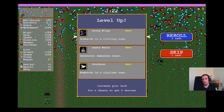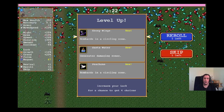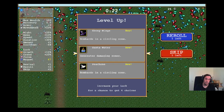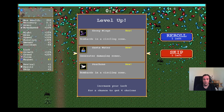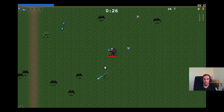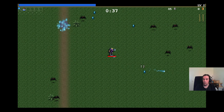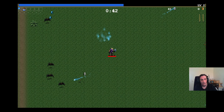Every level-up gives you the option between three things. There are weapons and passive items in this game. Sadly you don't get any direct information about whether it's a passive item or a weapon, but you understand that rather quickly. Let's pick up this blue flask here — all weapons get fired automatically. You see those bottles falling from the sky, leaving AoE fields. Every weapon has its own pattern and behavior. My magic wand always aims for the closest enemy, and every weapon has its own quirks and stats.